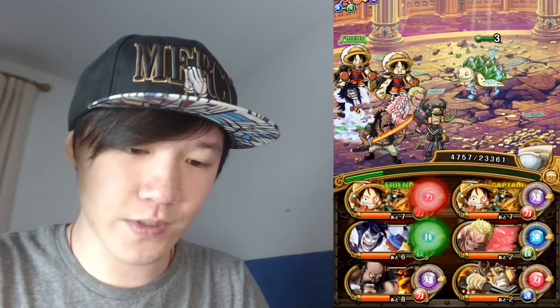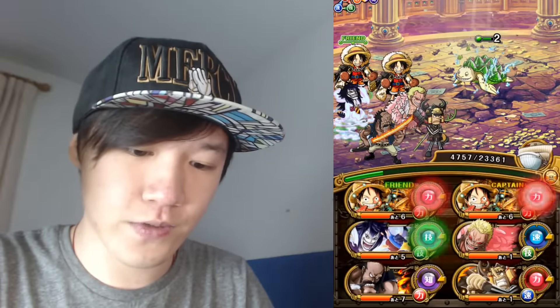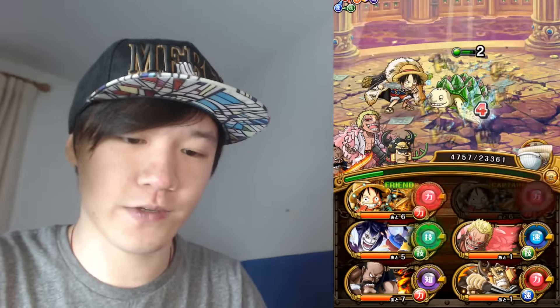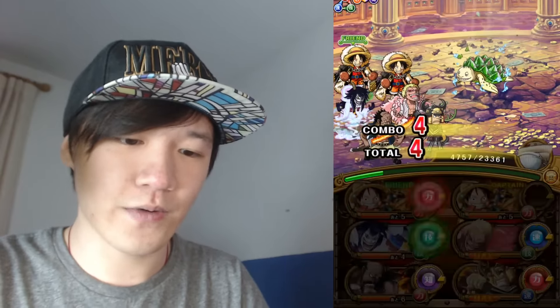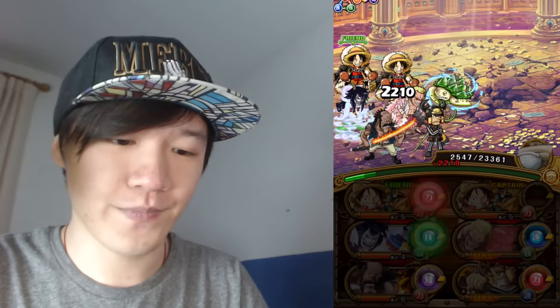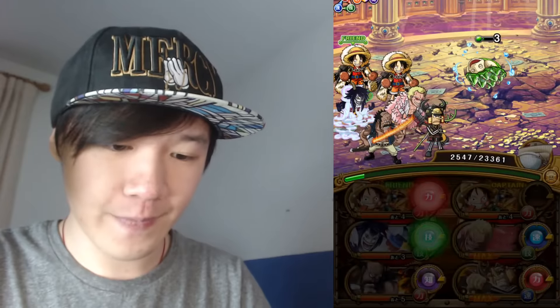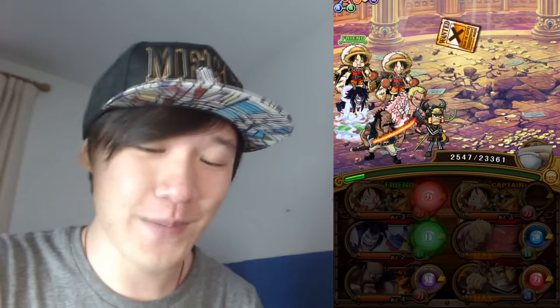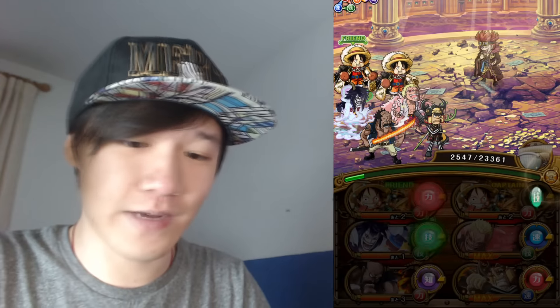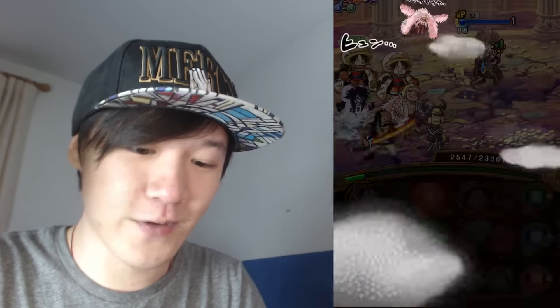We've got six turns before Caesar's special, so I'm going to use the four-hitter on the turtle just to prolong and stall the extra turns rather than using five-hitters. Health doesn't really matter using this team - you can go in with around 2,000 health like I have, but if you go in with that little health you don't want to get hit. Okay, we got the green orb - so it's all good. Lucky enough we got that green orb.